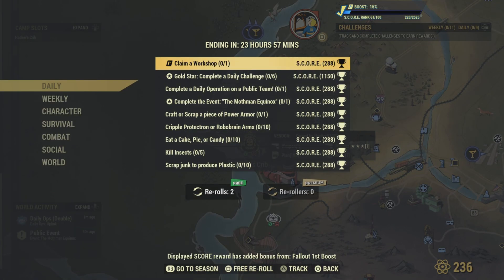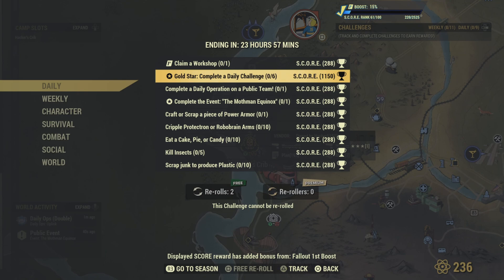Claim a workshop, guys — that's pretty simple. Gold star: complete a daily challenge. You've got to complete six of them.